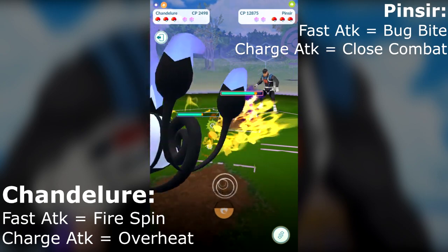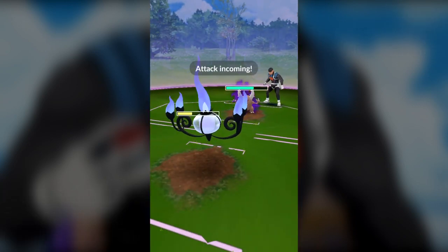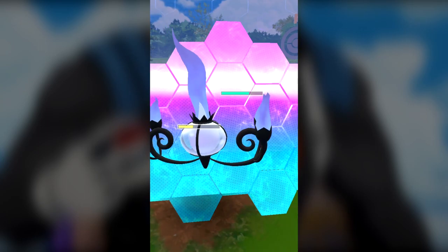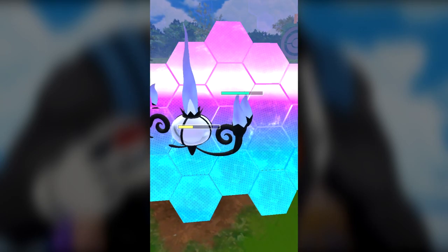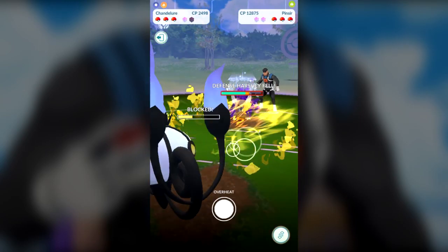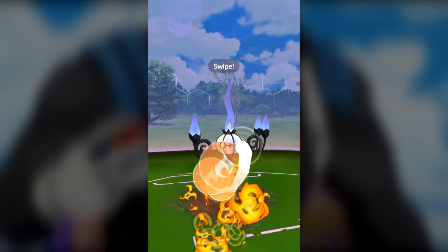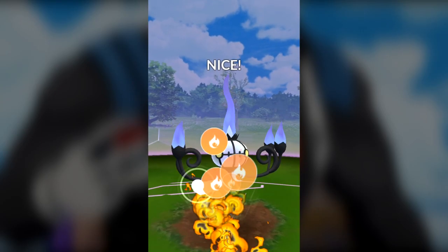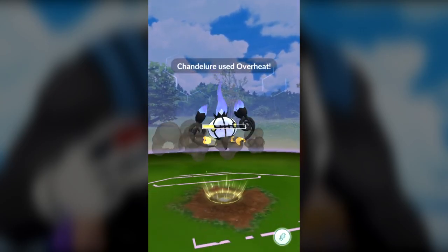Chandelure is normally a good Pokémon, but sometimes in these Team Go Rocket battles — probably like PvP, I would assume, but I don't do much PvP myself; I'm expert in PvE and don't really touch the GBL. What I was gonna say is that Chandelure, obviously what you're gonna see right here, going up against a Pinsir that's using Bug Bite. It would work in a very similar way if the Pinsir had Rock Smash, a fighting type attack. But Bug Bite, obviously being a Bug type, those attacks are not gonna be super effective against a Ghost type like Chandelure.